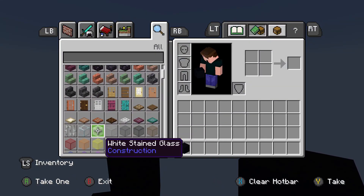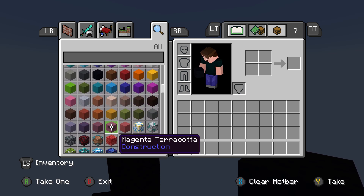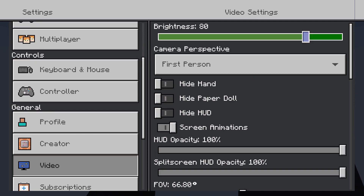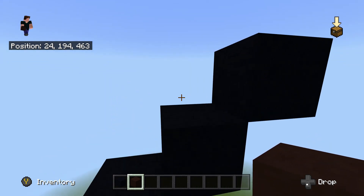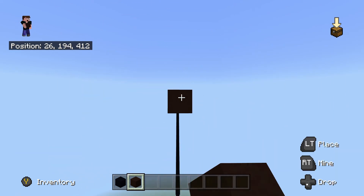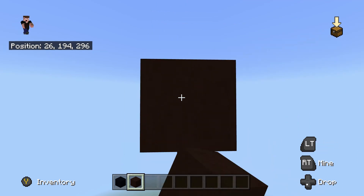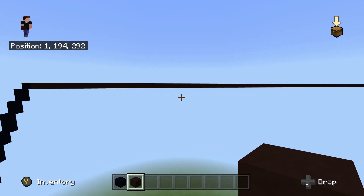Now we're going to take out our black terracotta. I also need to change my brightness back down to default. We're going to take our black terracotta and go all the way to the left, connecting all the way to the end — so quite a lot of blocks to place. And there you go — as you can see we connected to the end, which means we've done everything correctly so far.